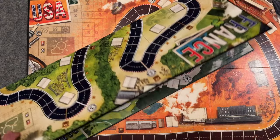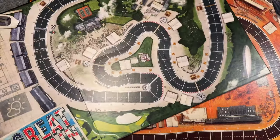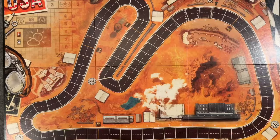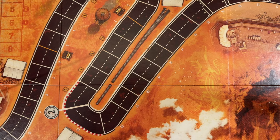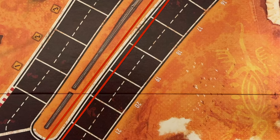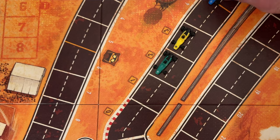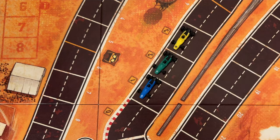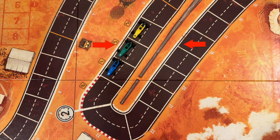The game comes with two double-sided boards, each with a different race course: USA, France, Great Britain, and Italy. Choose a track or use the track cards to randomize them, but for your first game stick with the USA track as it is the simplest. Each track is made up of a number of spaces, and each space has two spots. This thick line that goes around the track is the race line, and when your car moves into a space, it'll always move into the spot closest to the race line, if able. Pay attention, though, because the race line will switch sides around corners.